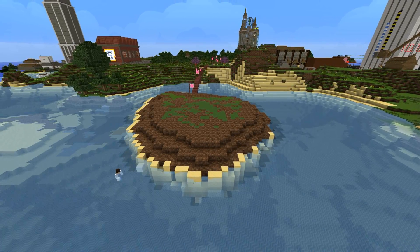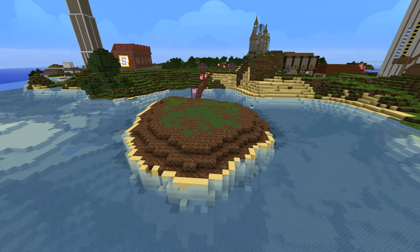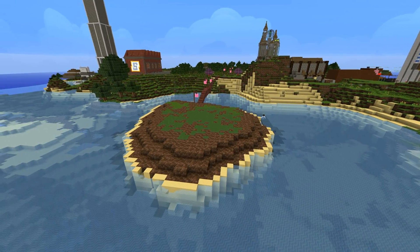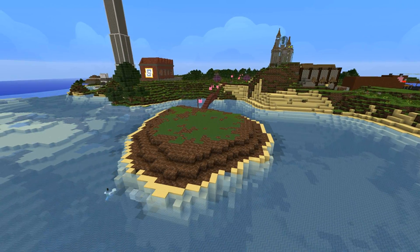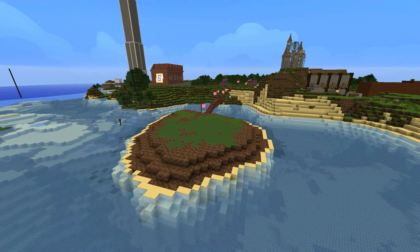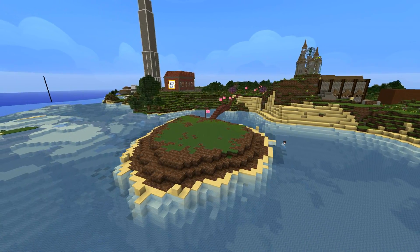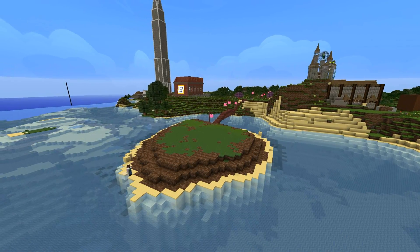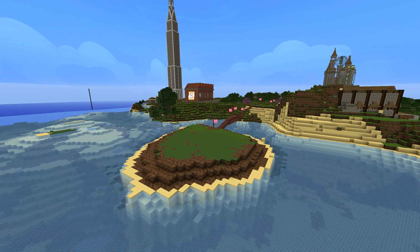Luckily sand has the property that when you put it down it falls, so I could come side-on to the island and just spam sand at the side and it would automatically fall down to the bottom levels of the ocean and create naturally occurring sand dunes. You can see the grass growing really quickly as well while I was putting down this sand, much faster than I anticipated.